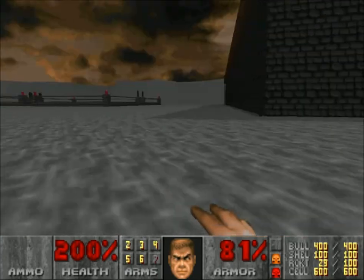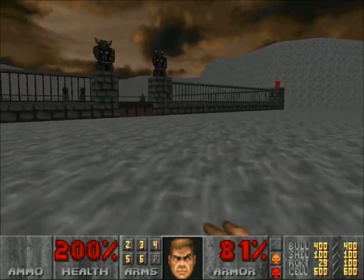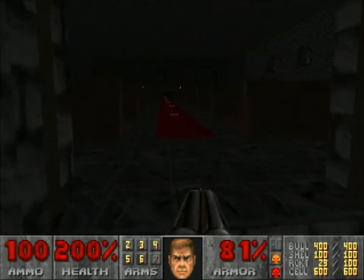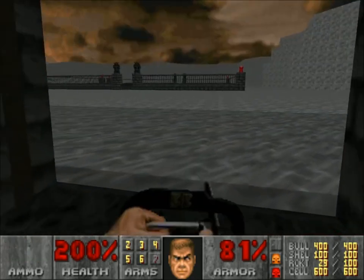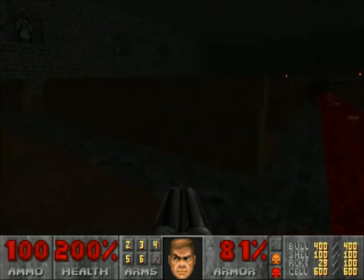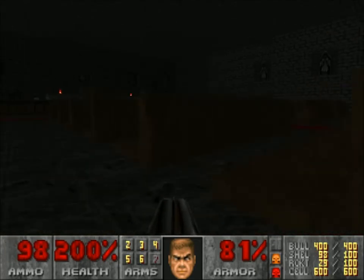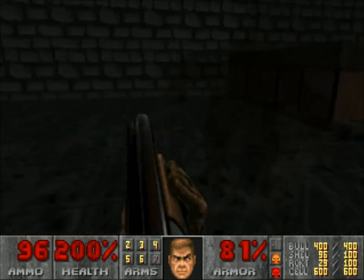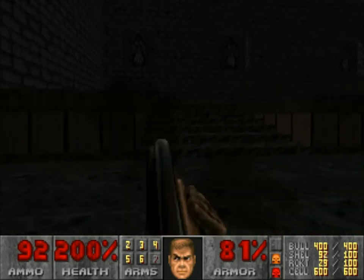I can only imagine this orange gate is probably going to allow us to deal with these guys. We've got an actual church here — the atmospheric feel continues. I think I might use a shotgun actually, since this barrel seems to be not shy of giving us ammo. And the super shotgun is by far the fastest way of dealing with a pinky.